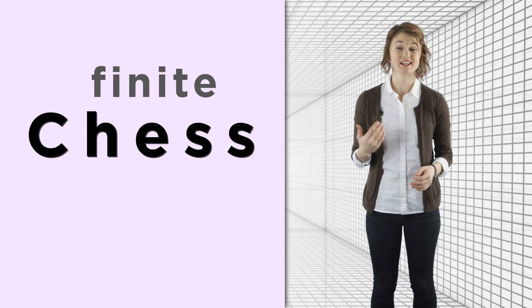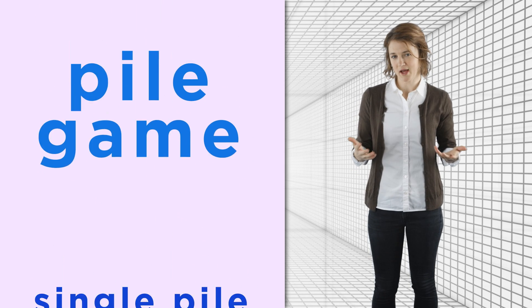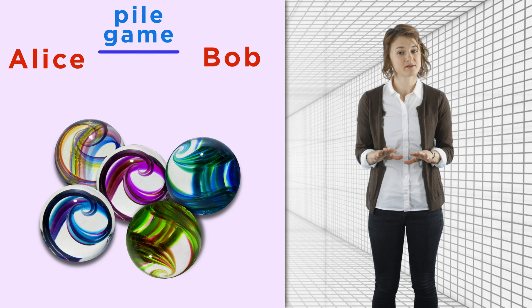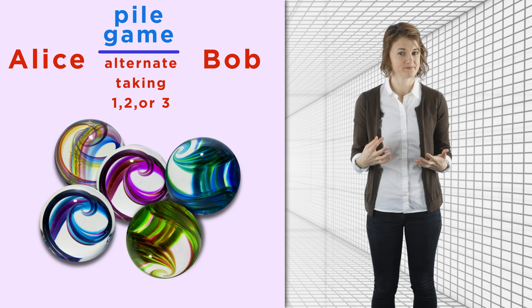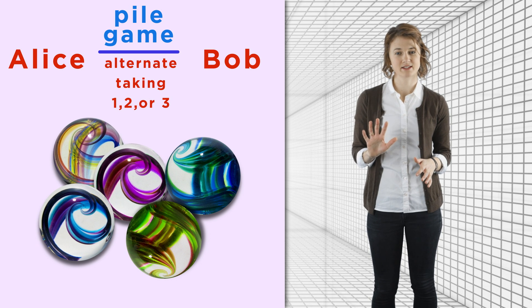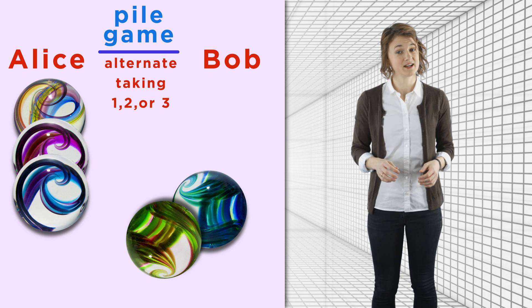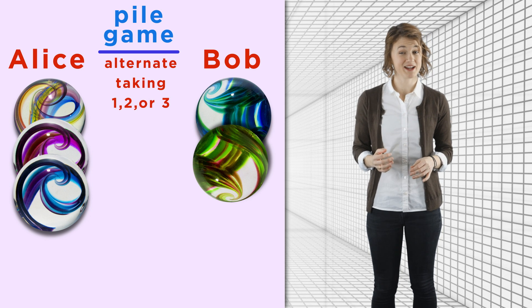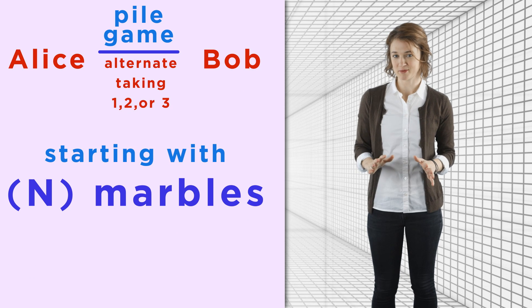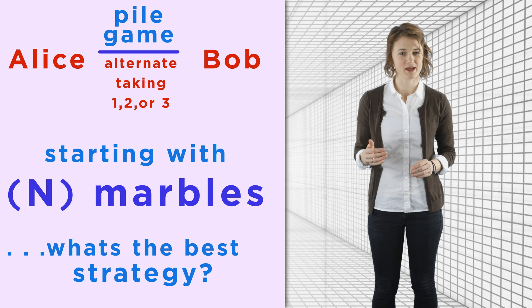Chess, even in its finite version, is complicated. Let's start with a simpler game — a single pile version of NIM, which I'll call pile game. Start with a big pile of marbles. Alice and Bob alternate, taking one, two, or three marbles from the pile, and the person who takes the last marble wins. Let's say they start with five marbles and Alice takes three. Bob could take one, but then he'd lose because Alice will take the final one. A better idea is for him to take the final two — then he'll win. If you haven't seen this problem before, I strongly recommend playing with different numbers of starting marbles and trying to find a strategy.